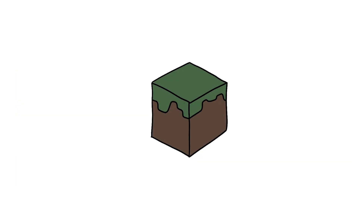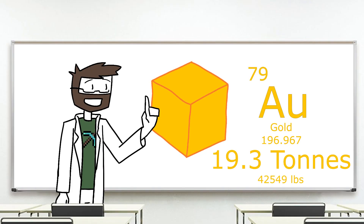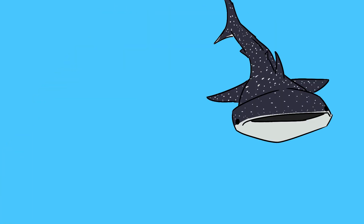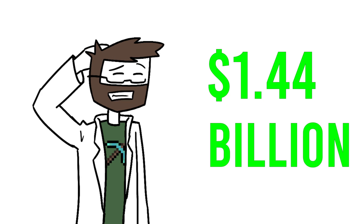Of all the blocks in Minecraft, gold is the heaviest block with a real-world equivalent. A single block of gold would weigh in at 19.3 metric tons. That's the same as a full school bus, or a whale shark, oddly enough. It would also be worth $1.44 billion. But who's counting?